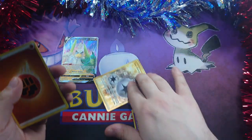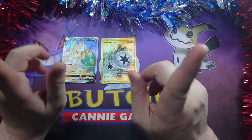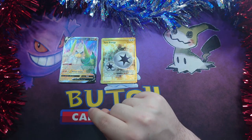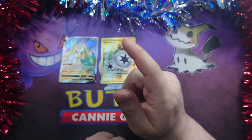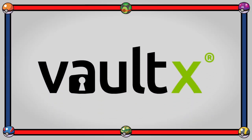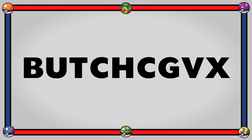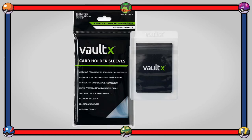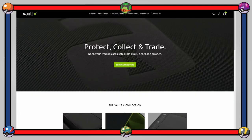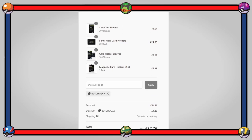That is a decent tin again. Apparently I'm having good luck with GX tins, which is abnormal because normally I have no luck with them. It makes a nice change — I'm not complaining at all. But it does wrap up today's video. So if you liked it, give it a like. If you enjoy my videos, think about subscribing. Vaultex do a variety of products that help to keep your cards safe — you get binders, deck holders and even sleeves from them. They've given me a discount code, so if you want some sleeves, semi-rigids, and sleeves for your semi-rigids, head on over to Vaultex.com and type in the code ButchCGVX and you'll get a 10% discount. Thanks for the support.